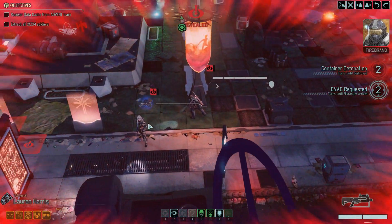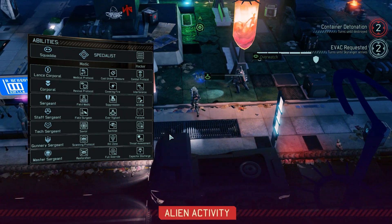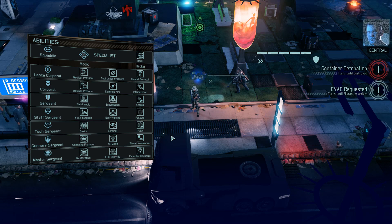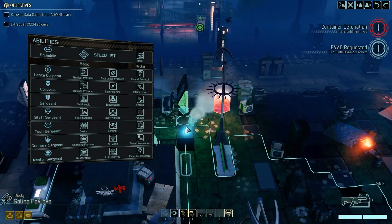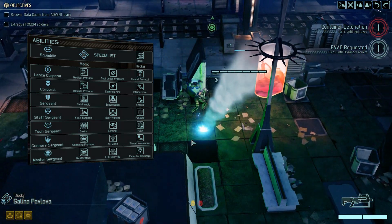So perhaps the most common pairing in this game is the Specialist with the Shinobi. The Shinobi has all the stealth perks and the infiltration bonuses. The Specialist is unmatched at the ability to complete objectives from just anywhere on the map, basically.